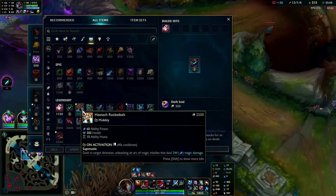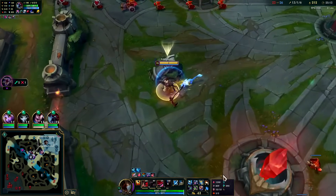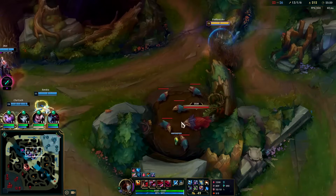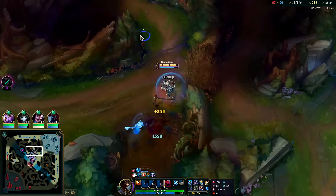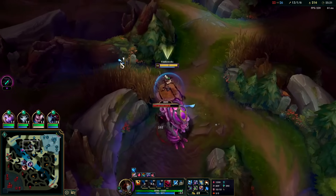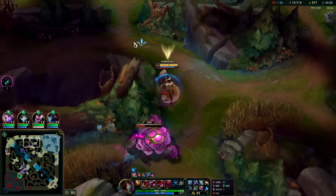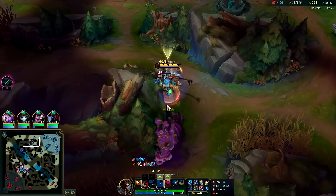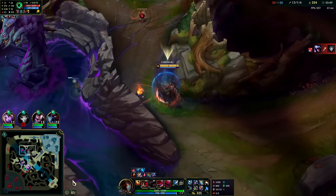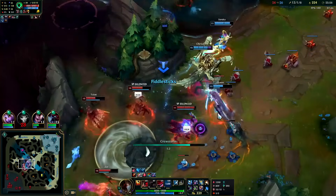We could go Banshee's or Shadow Flame. Shadow Flame gives crit penetration but Banshee's will be better because of random Zoe bubbles — so we'll do Banshee's. Probably sell Dark Seal for Void Staff. 512 AP. Rabadon's is good on Fiddle, it's just an expensive item. Storm Surge is 700 gold cheaper. A lot of Fiddle builds don't even include Rabadon's although it's not bad to have. My R is rank three — we're ready to go.